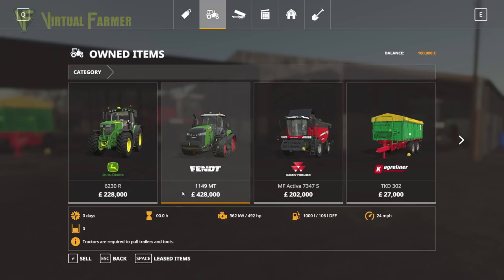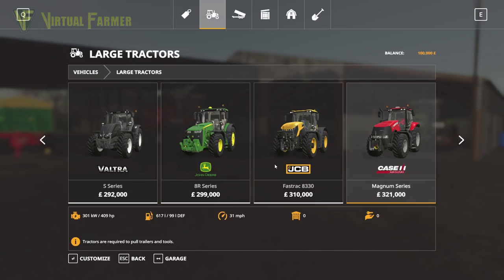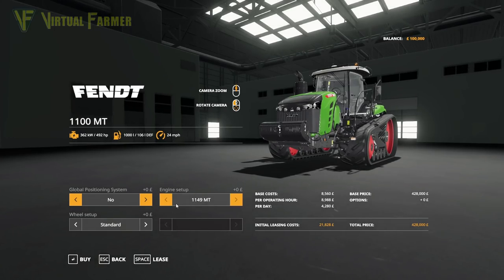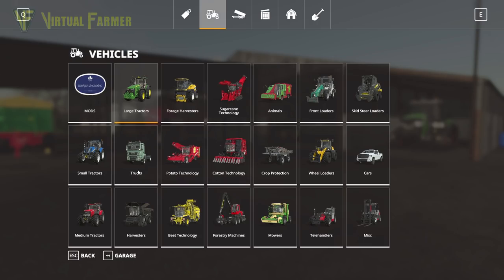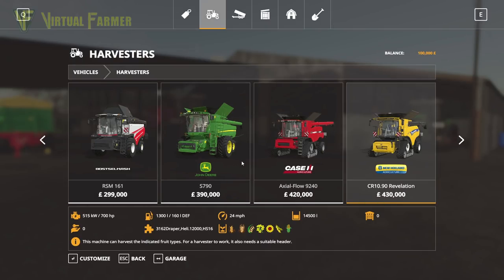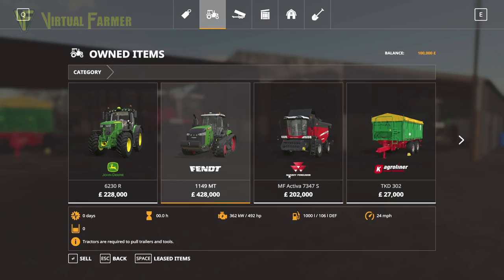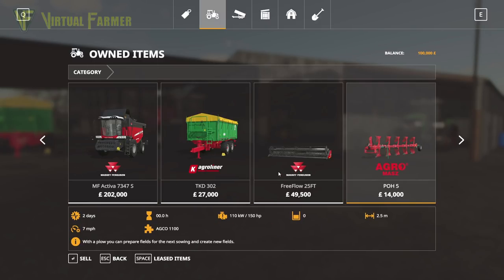The Fendt 1149 MT is £428,000. Let's have a look at how much that is in the shop. The 1149 MT is £428,000 — so that matches. I would guess that if we look at our combine as well we'll find the same thing. The combine we've got on here is the smaller Massey — £202,000 for that. So yes, we can safely sell off pretty much all of this equipment without any worries.